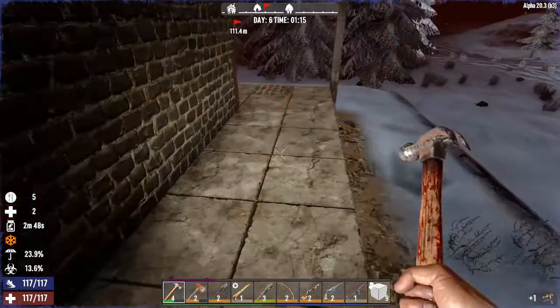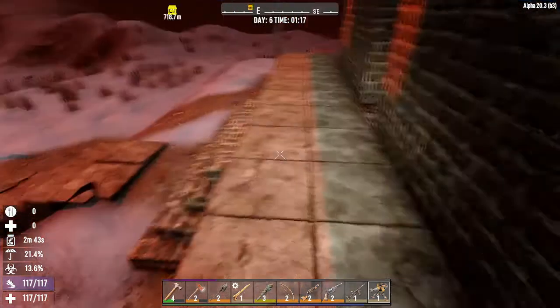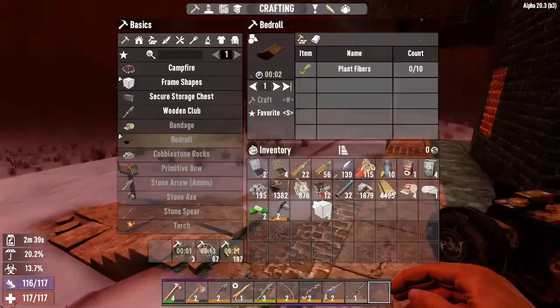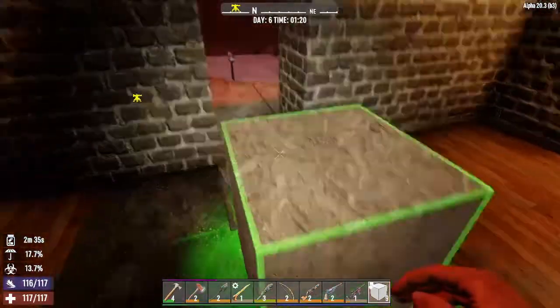He didn't take hardly any damage at all. I tell you right now, Sludgy - just over here, mauling away, hammering. You keep doing your thing, I'll keep leading them to you. Let's get some of this upgraded here so that if I have to fall back into this room again, I'm not a sitting duck.